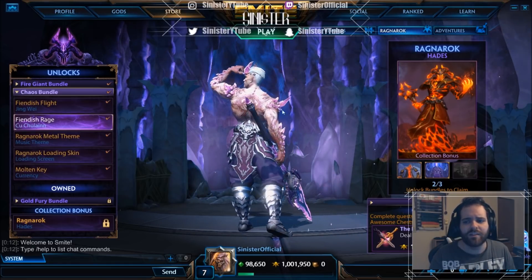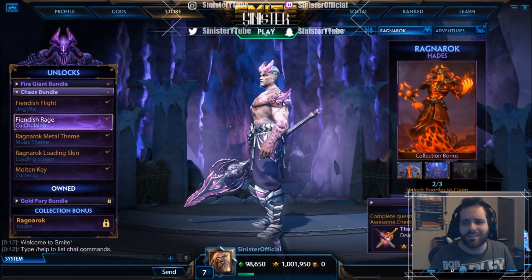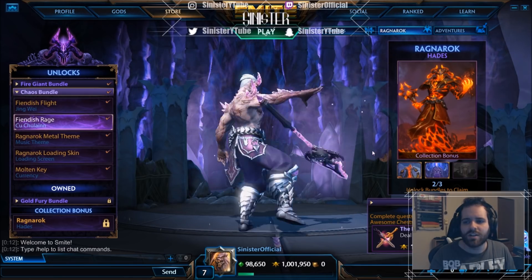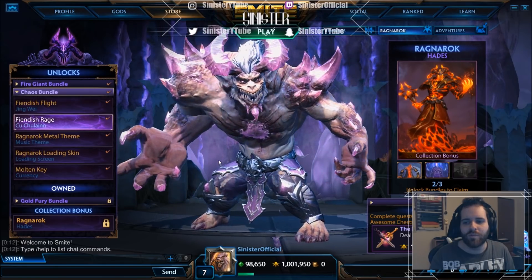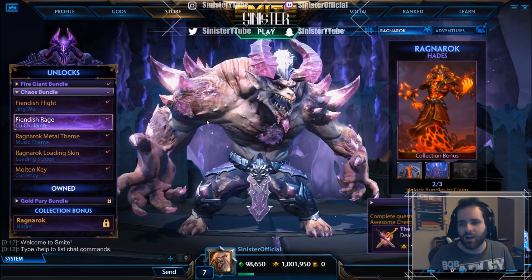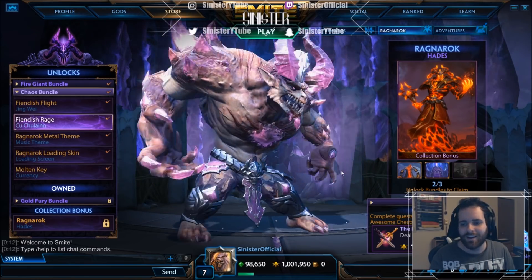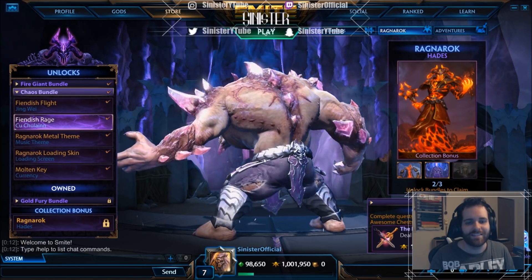They put a lot of detail into this — between every scar on his skin, the markings are nuts. The way the crystals come out of his head and his shoulders, they even did a little something with his hair, the weapon is insane, and then the big boy form just looks amazing too. You can see it looks like his heart's pumping with crystals, and the horns on it are nuts. Well done Hi-Rez, this skin is insane.